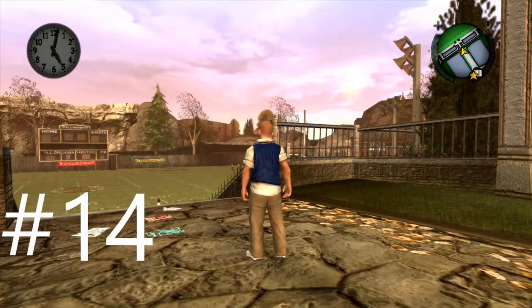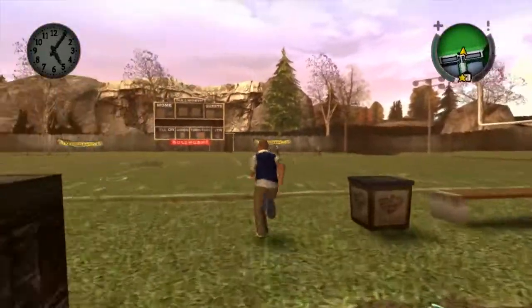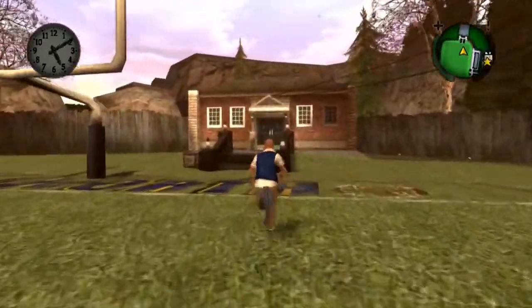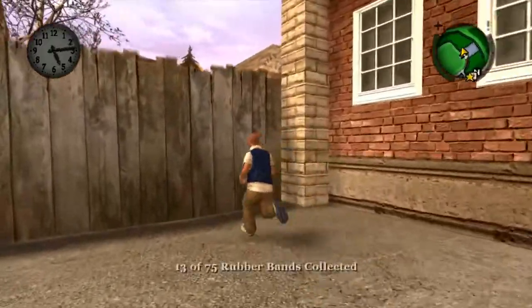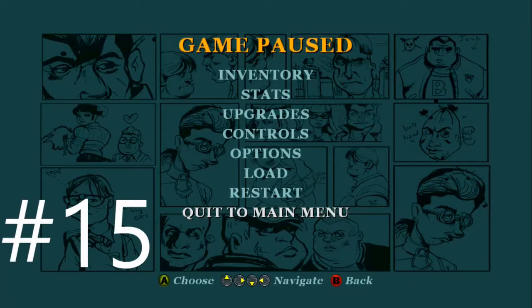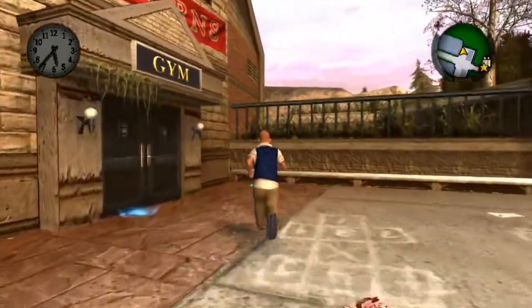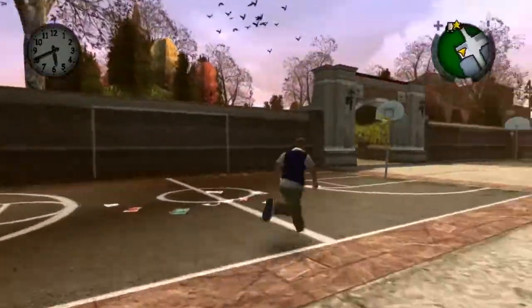Rubber band number 13: go down the stairs and enter the football field. To the left of this building you'll see it sitting right up front. The next one is just to the right of the door over here — you will see it sitting right here; pick it up.